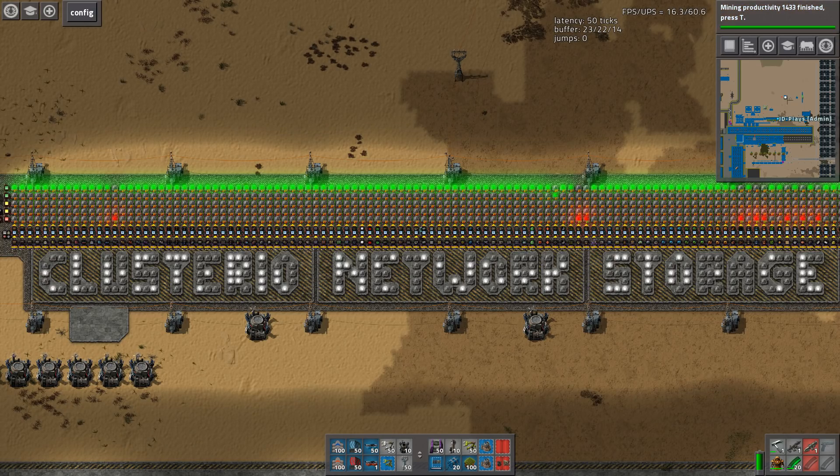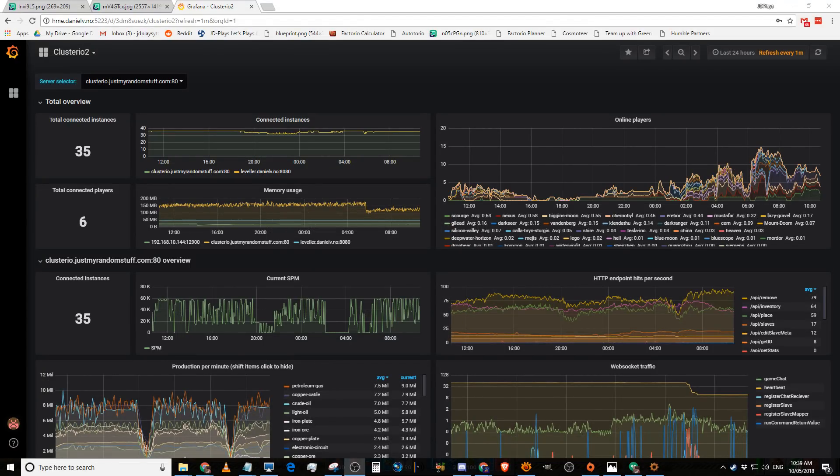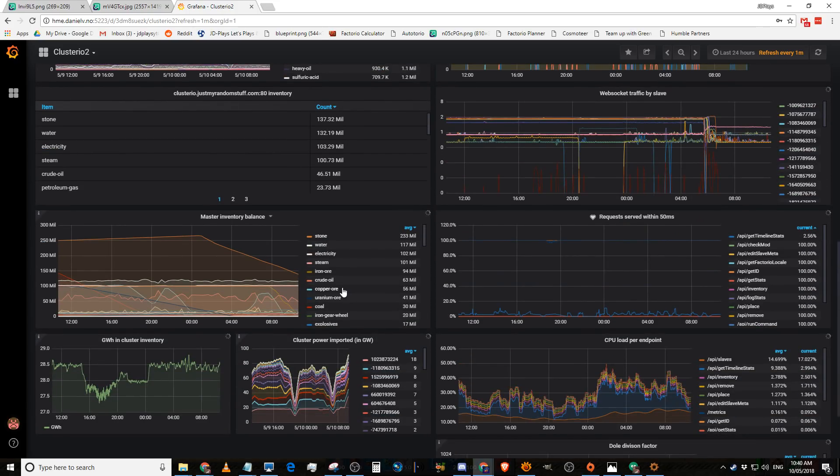This is the back end of the system. There are all sorts of different stats on here — at the moment we've only got six connected players, and there are 35 servers running nonstop. This is our current science per minute, and you can see we've had some real bottom-outs. Between 2am and 4am my time, nobody did any research, which probably meant everything stockpiled.